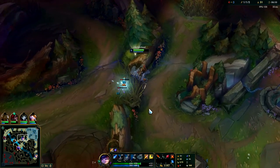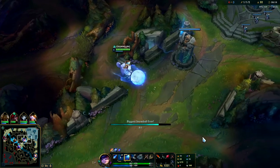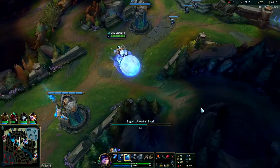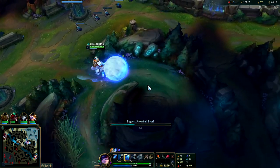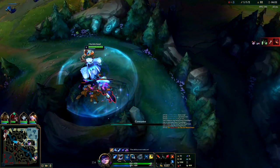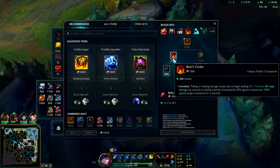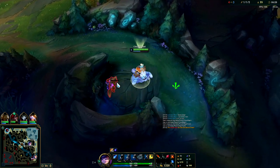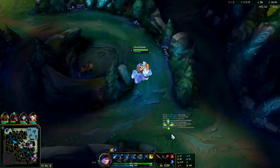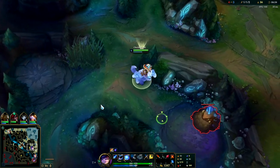Anyways, your first back on Nunu you typically want to get your Bami's Cinder if you can afford it. If not, just buy as much of your Sunfire Aegis as you can, preferably on the HP side — for example, just the Ruby Crystals. Try to get Bami's Cinder on your next back. First back ideally: Bami's Cinder, then tier two boots into Dead Man's, preferably.